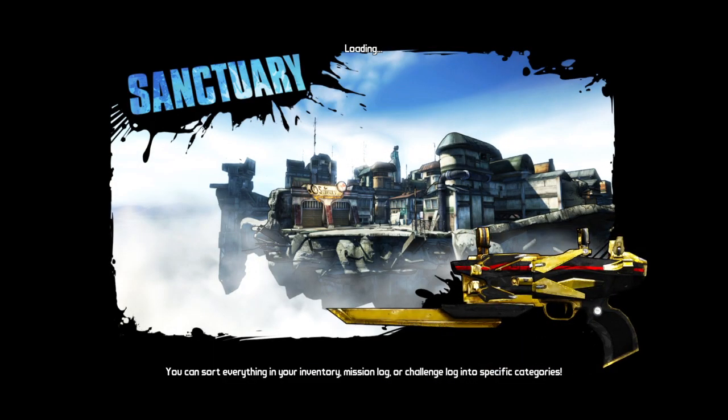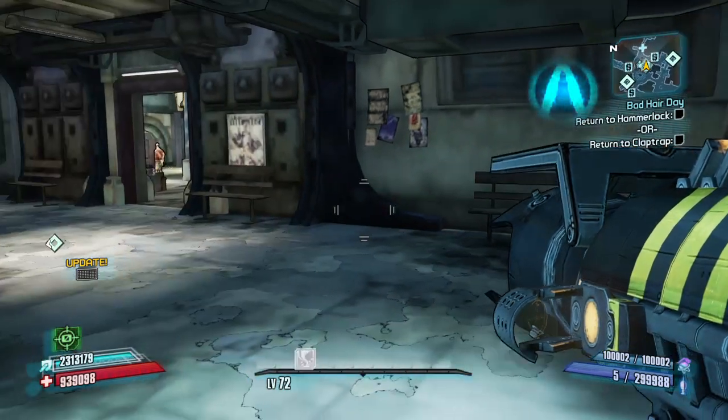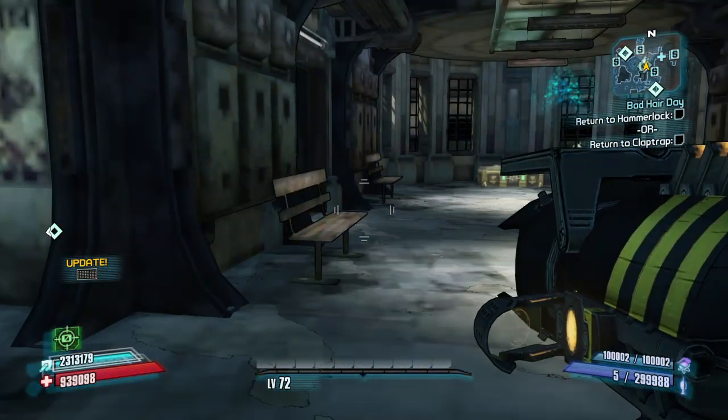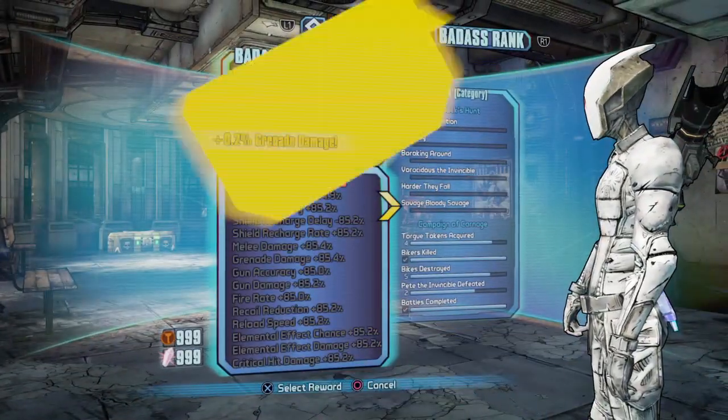Then you can go into the game and put the skill points in. When you come back out to the menu, you can do it again. Now I'm going to show you how to do it with one controller in just a moment.